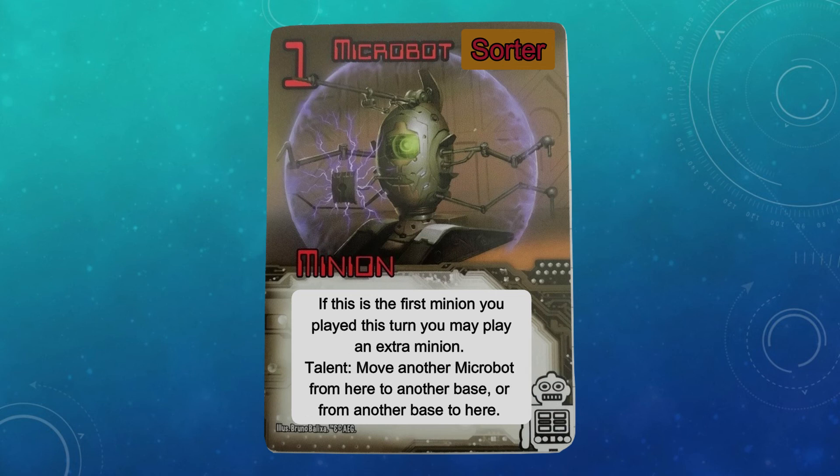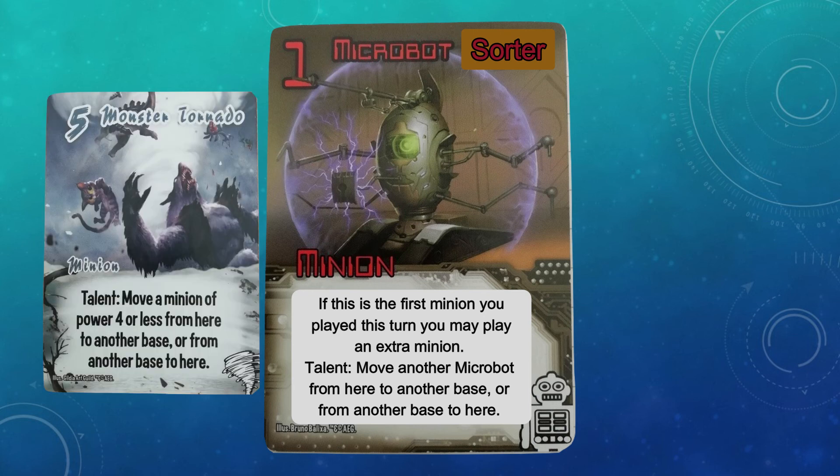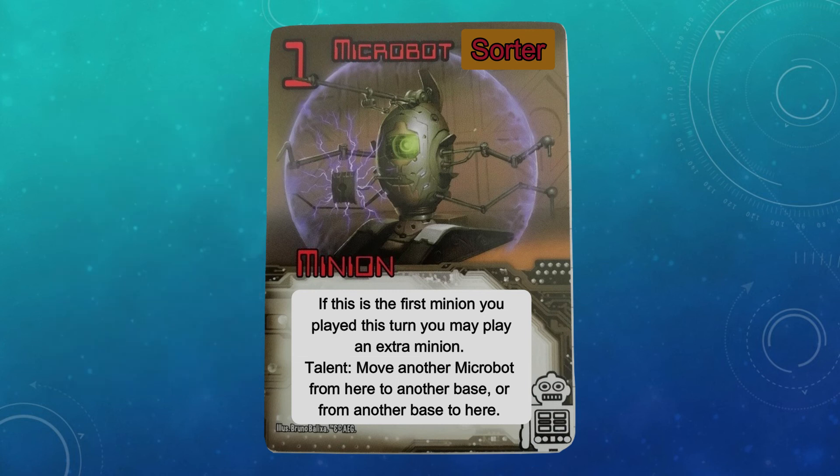For the final slot, and also another candidate for the extra play text, is the Microbot Sorter. The precedent for this ability is on Monster Tornado, which is a king minion, so obviously we can't make it as strong as that. This provides the faction with some movement capability, again to help mitigate the hit to the Alpha and the loss of a Fixer. You can make up for some of that power by bringing a minion across from another base out of nowhere.